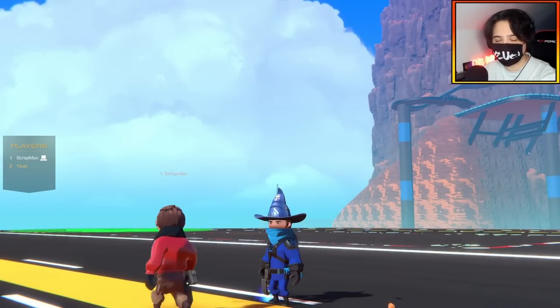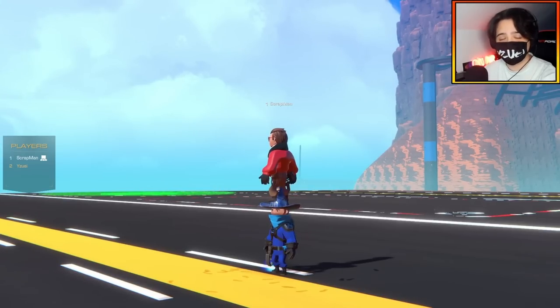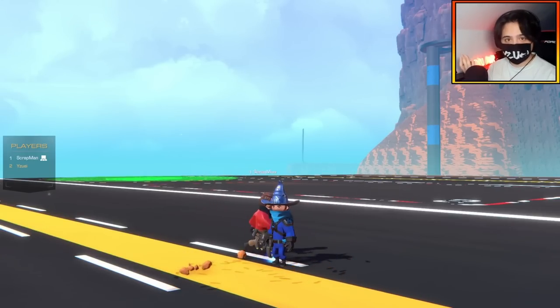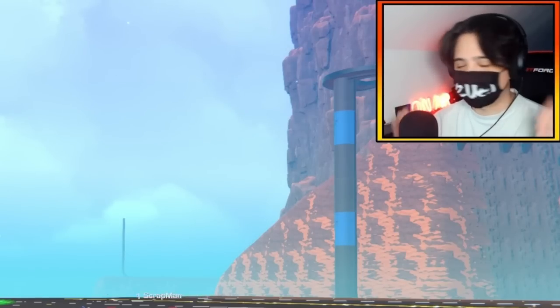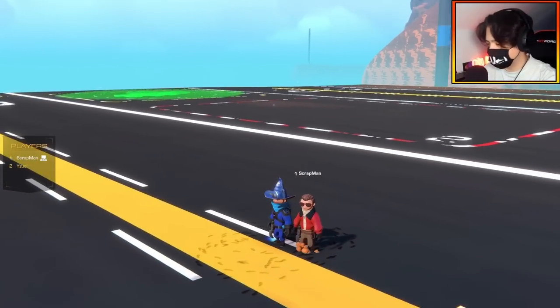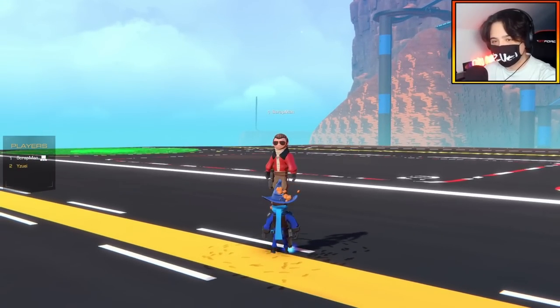Hello everybody, welcome back to the channel. I'm joined with Scrapman once again. We're going to be doing something crazy today — we're actually going to be trying to land a submarine on a flying aircraft carrier. The idea is we're going to launch a submarine out of the ocean with its own propulsion and have a flying runway come down and swoop up and catch the submarine. For this challenge, I'm going to be building the flying runway and Scrapman is going to be building the submarine.